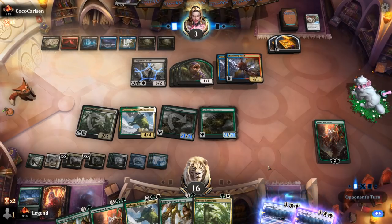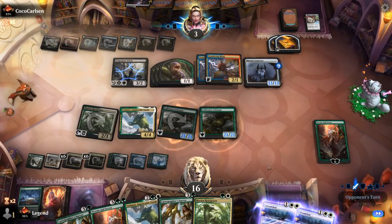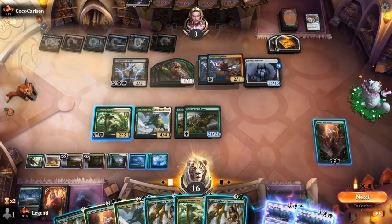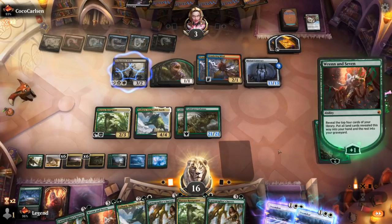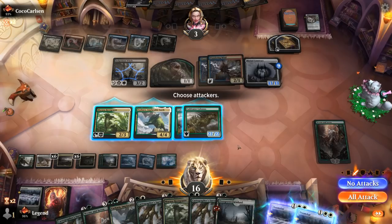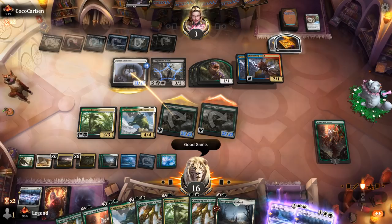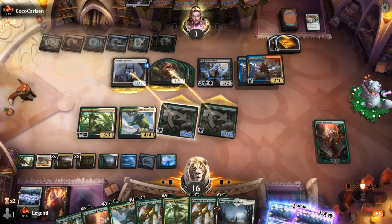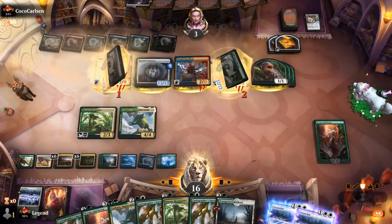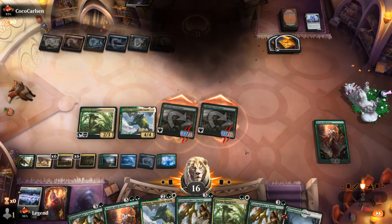Maybe some combination of extra turns with Alrund's Epiphany could still get there, although this deck doesn't really strike me as an Epiphany deck. Opponent plays Myriad Construct with Kicker — actually quite large, getting nine counters for each of our non-basic lands — but this should be game over. We can plus Ren and put some extra lands in play if we want, but this should be more than enough. GGs — nice showing of Cultivator Colossus. Onto the next one.